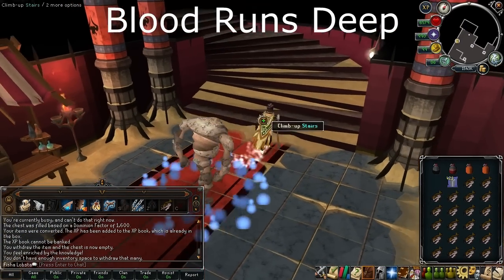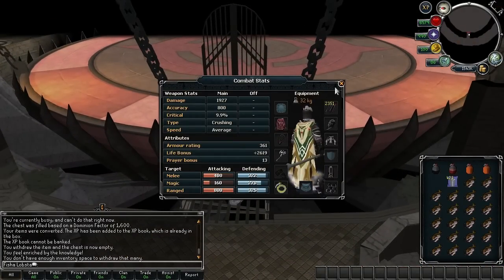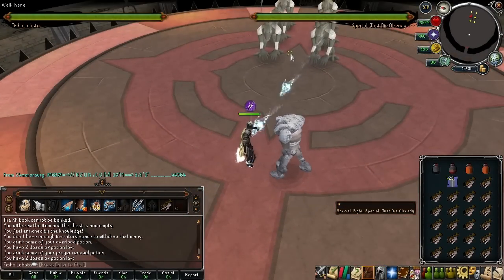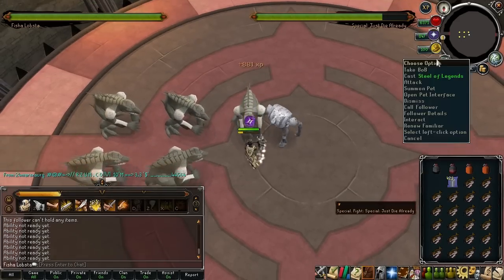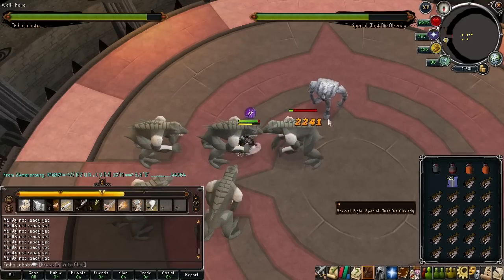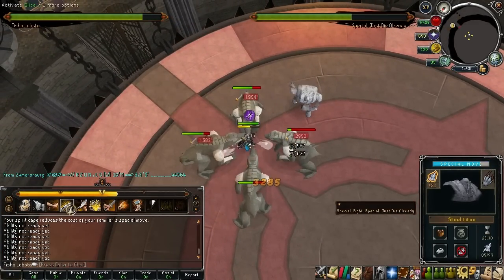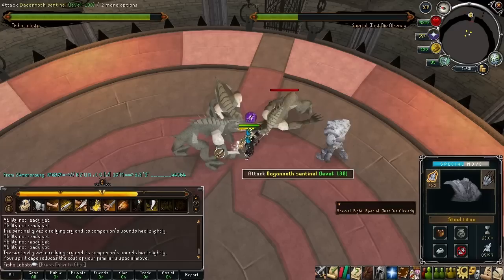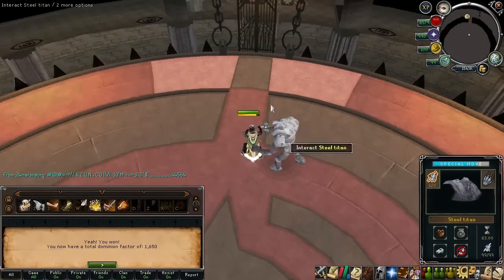The third special challenge in the Dominion Tower is called Just Die Already. You will be fighting 6 Dagonoth Sentinels at once. There are no handicaps in this challenge. My gear setup for this fight was Full Melee Void and a Chaotic Maul. When dealing with this challenge, it's important to get as much damage per second as you can. It should also be noted that they will attack you with range, so melee will be the most wise when it comes to defense. A Steel Titan can be very useful here, as the first few Sentinels you will be trying to outhit their healing abilities. Simply just stand in the middle of all the Sentinels and kill them one by one. Whirlwind is a good ability to use while doing so. The Sentinels will not move around you. Overall, this is probably the easiest Dominion Tower special challenge.